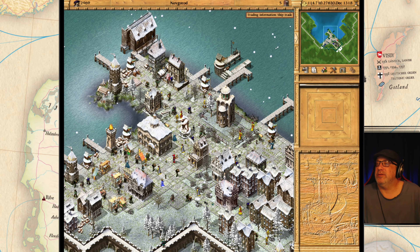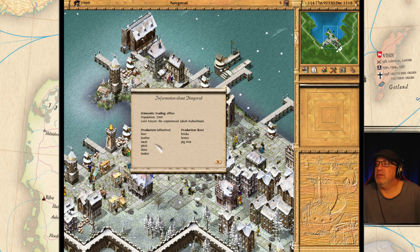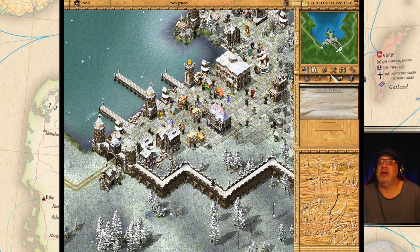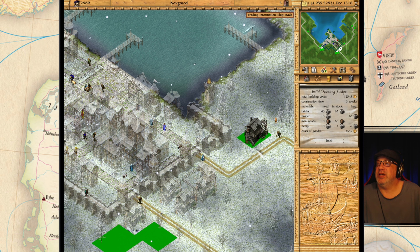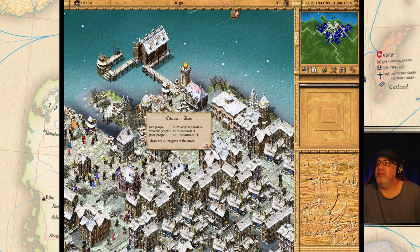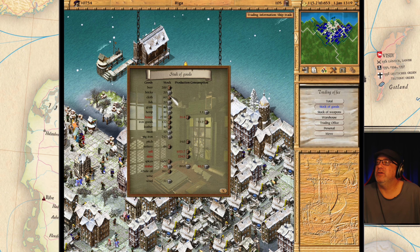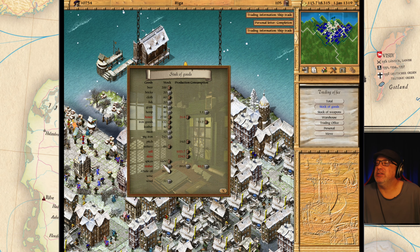What are we doing over here? We are doing okay. We can do skins here — let's build some hunting lodges here. Nothing inside, we've got to build outside. Let's build a hunting lodge here.